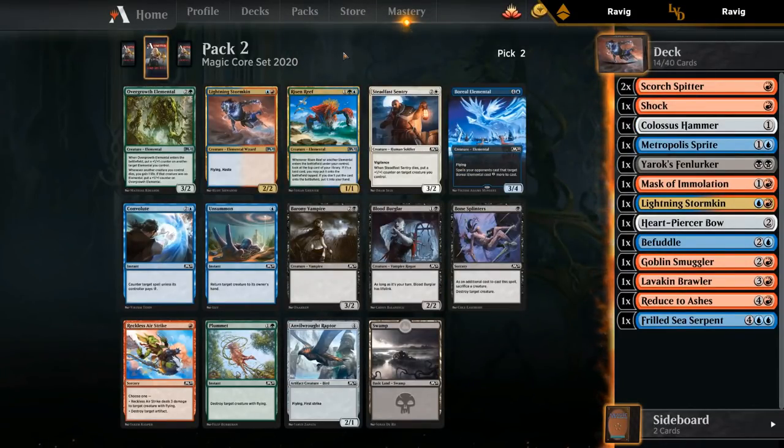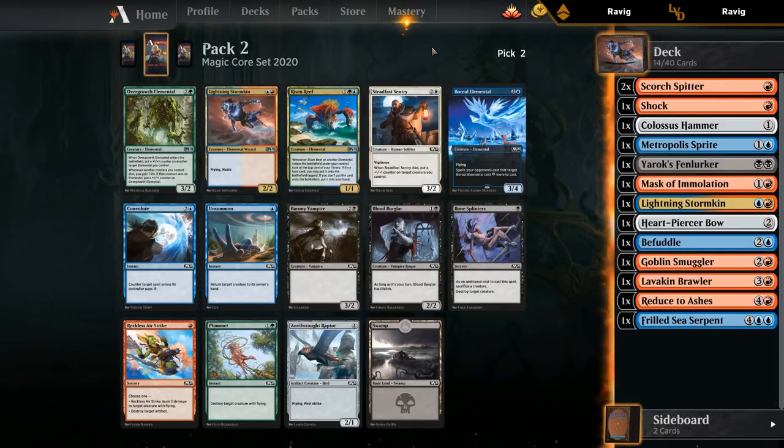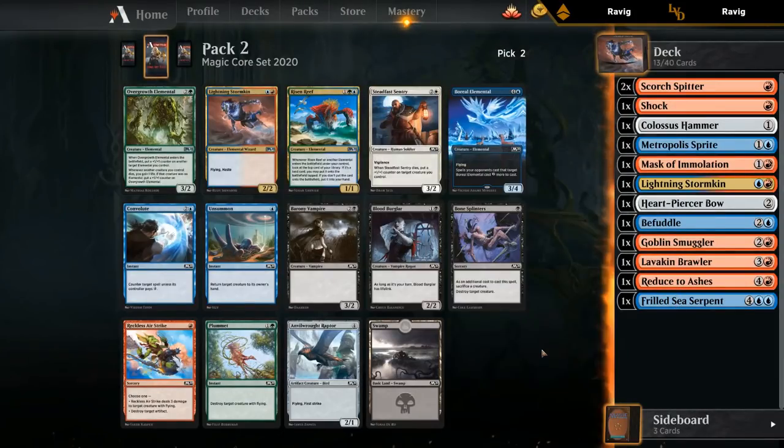Risen Reef - why do you show up? Risen Reef is obviously busted, but another Stormkin would be amazing for the deck. Boreal Elemental is also lurking. This might throw off our draft if we try to take the Risen Reef since we'd need to pick up enough mana fixing - can't rely on green mana fixing, so we'd have to pick up dual lands and Evolving Wilds, which is tough. Another Stormkin just fits in our deck perfectly and doesn't require any additional setup. The problem is we can't even make the argument that we can go red-green since our blue cards aren't splashable. We'll take the Stormkin.